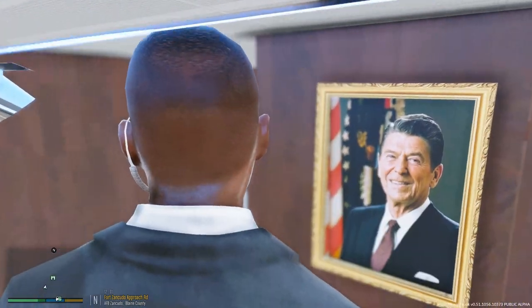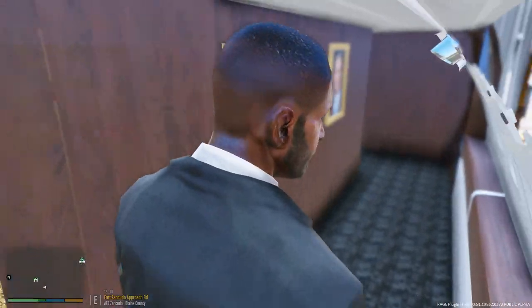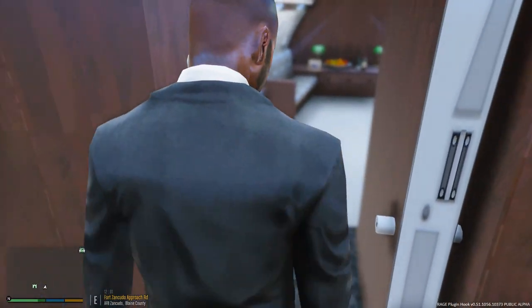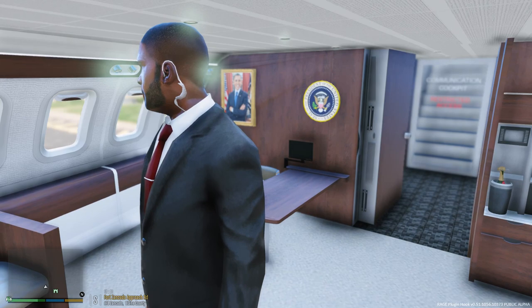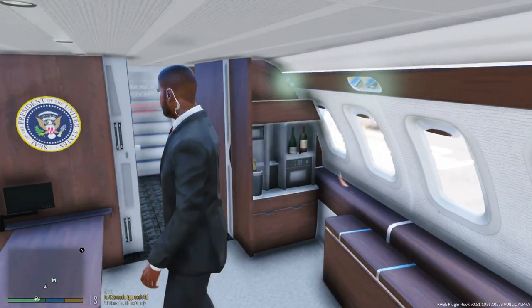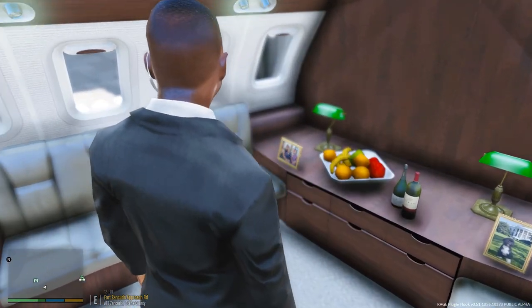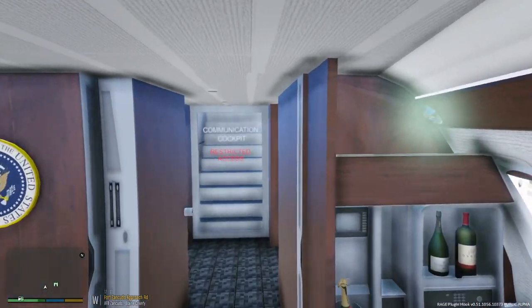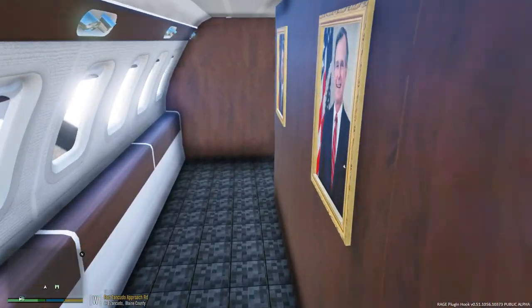If you guys never saw this mod before, another awesome mod by SkylineGTRfreak. See some of our former Presidents here. So this way goes up to the pilot area and it's going to be the main cabin area that the President is going to be in. Let's go ahead and let the President know the cabin is ready. We have the drinks ready, I believe we have some fruits for him as well, we got some wine. So let's go ahead and get the President on board.